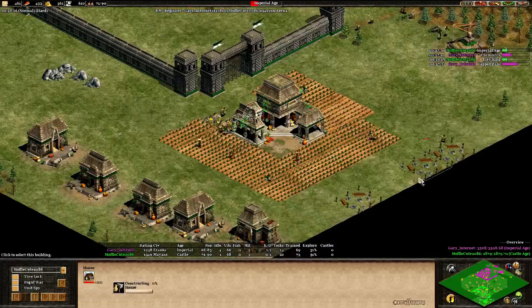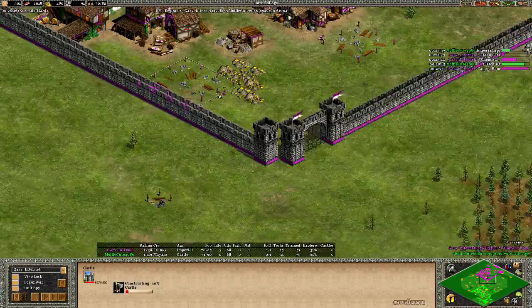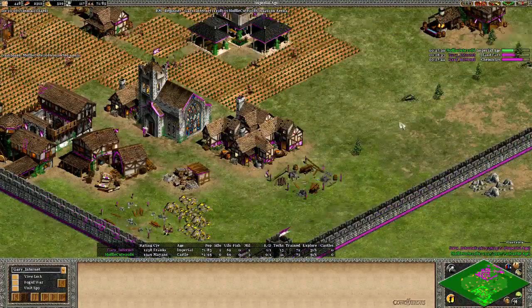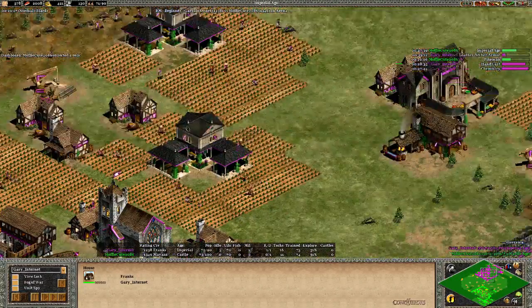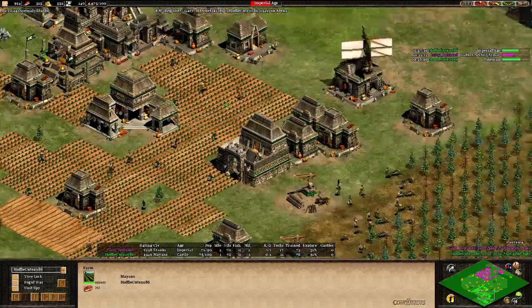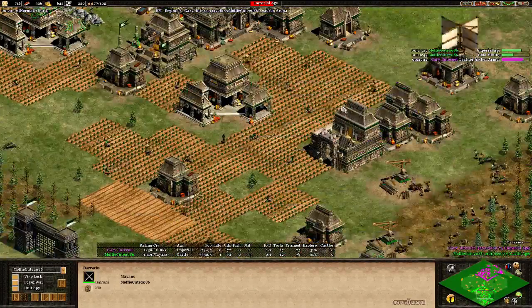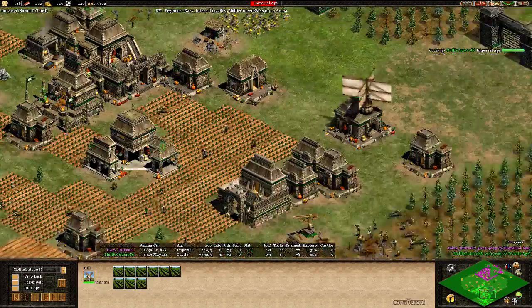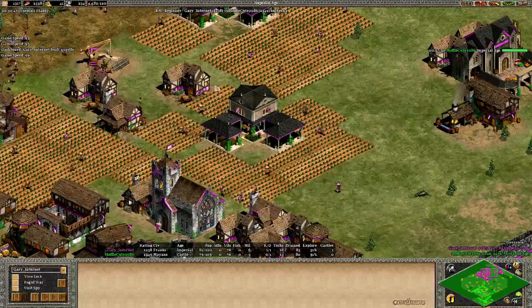Right now no action. Castle coming up on the main gold. Could have gone a little bit more forward. Hand Cart and Chemistry coming in, so we may see Hand Cannons for Gary Internet - he's got so many resources in the bank. Pikemen coming in from MuffyQt, so he's expecting the Paladins or at least Cavaliers. The castle is coming up to protect the main gold. He's got two barracks up - I'm not sure what he's planning. We may see Eagle Warriors. This castle should go up without too much of a problem.